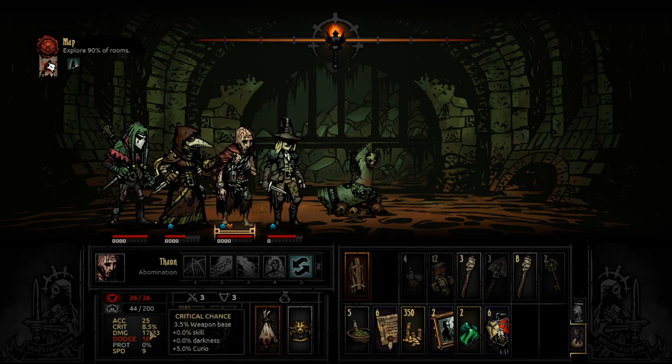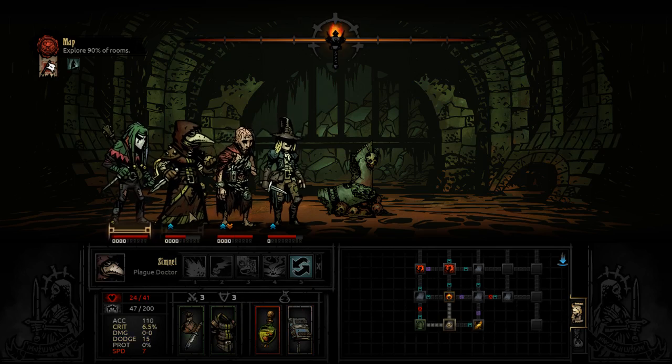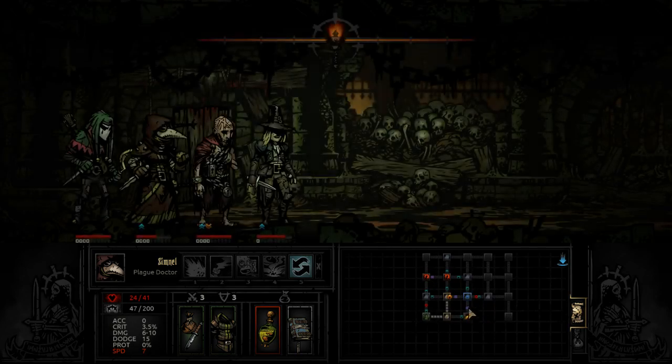You can tell because it says 'curio' here as to why you have that bonus. Who's got trap disarm? If I save the treasure room for last, I can snuff my light right here before I hit it, which could be good. Or we could try to explore as much as possible before fighting all the room battles.